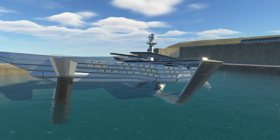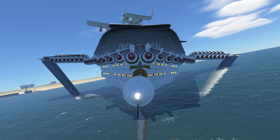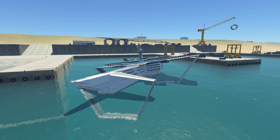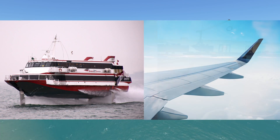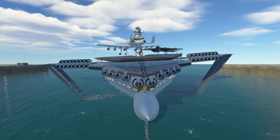Carrier ships are disappointing. Why? They lack an element that could give them unmatched speed for dominating the seas. These elements are hydrofoils and wings. Honestly, a navy lacking these technologies feels incomplete.